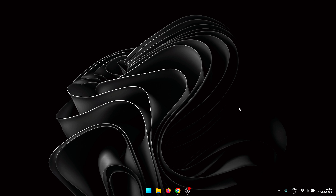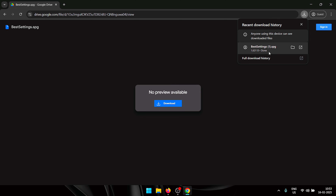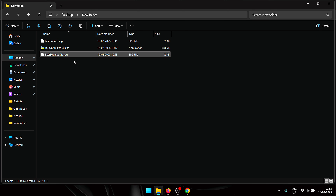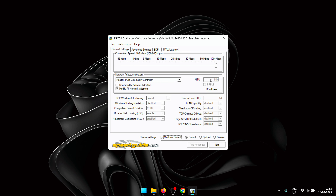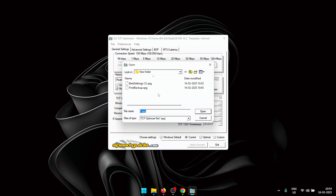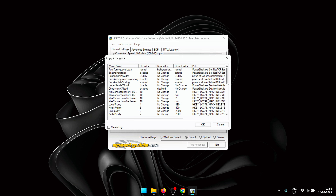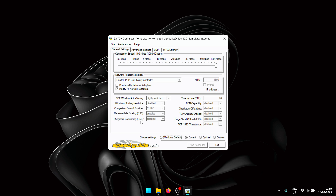Next I'll show you the best possible settings you can use inside TCP Optimizer. Head to the second link in the description, which takes you to a Google Drive link. Click Download — this will download a file named 'best settings' with a .spg extension. Locate the file, then right-click TCP Optimizer and run it as administrator. Inside TCP Optimizer, click on File, then 'Restore Backed Up Settings,' locate the downloaded file, select it, and click Open. You'll see a list of all settings to be changed — click OK to apply them.